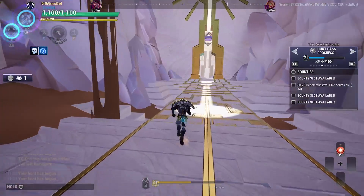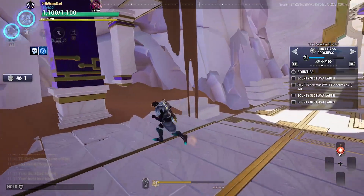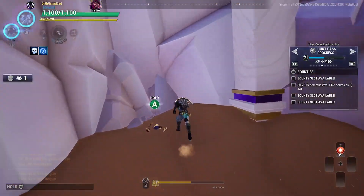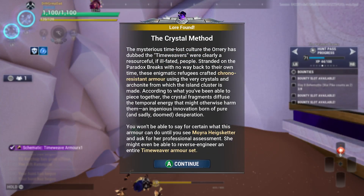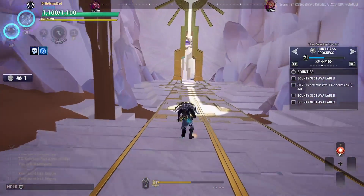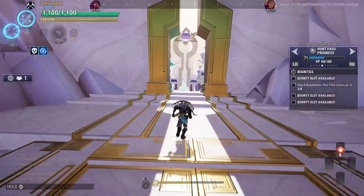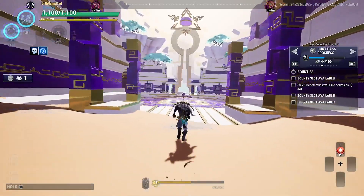Right before we get to this walkway — see the long walkway, see the little Skitty right there, see the sand slide — right behind it, boom! Time Weaver armor schematic. Take this to town and you can start crafting your Time Weaver pieces. A couple of builds I use — one uses the helm, one uses the forearms, one build uses both the helm and the forearms.